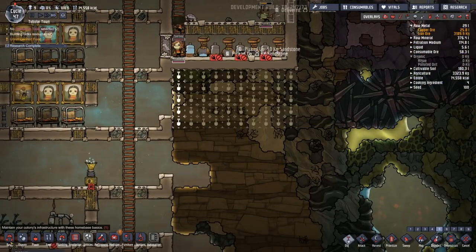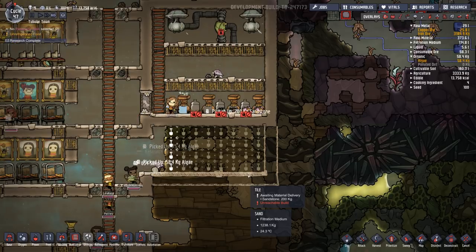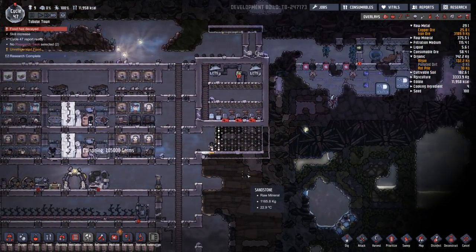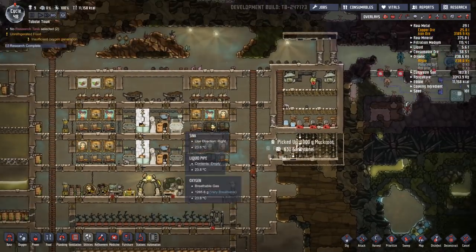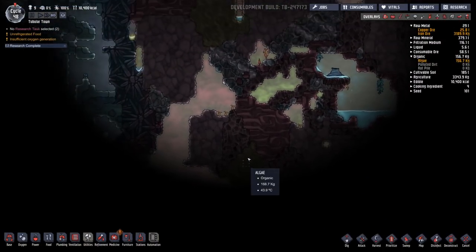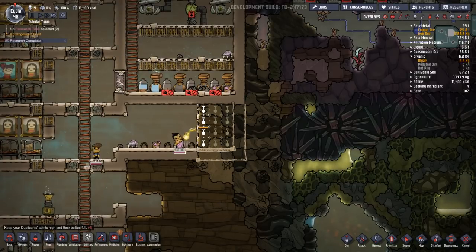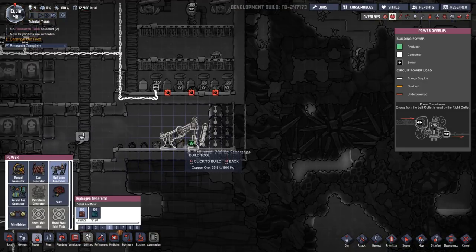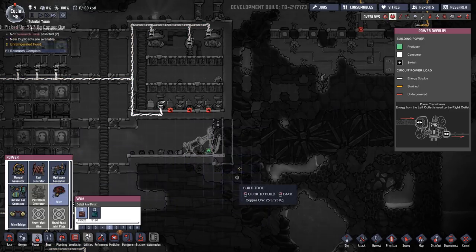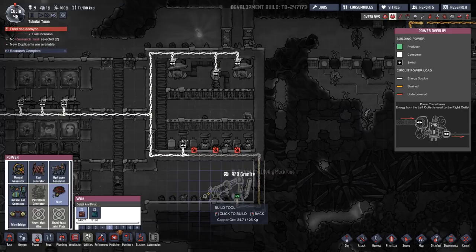This is really going to strain our power system. Pipes and pumps are working - that's good news. We're going to do another little room right down here as soon as they can dig that out. This is going to be for our hydrogen power production. It won't really add that much to our system, but it will be okay. I just don't want people to go in there once we're able to use it. So we will filter out hydrogen - the rest is going to be oxygen going to the base. I'll just pop a gas vent in right here to begin with.